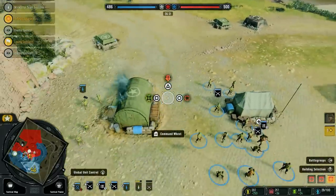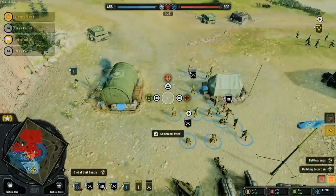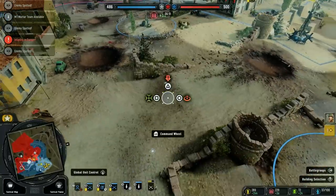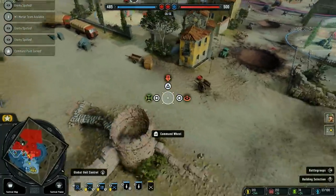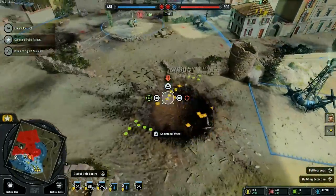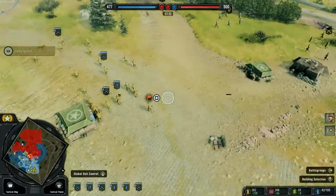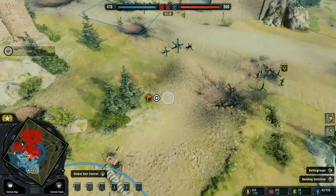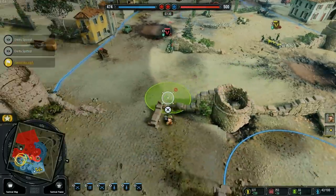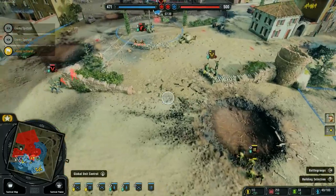I'm going to get a few more squads going. Our machine gunners are healed up nicely. I can build the weapon center already — it will allow me to get bazookas, which make very quick work of tanks. We'll bring the mortars in right here. As soon as I get more points I can make the weapon center. Our allies are defending this flank pretty well too.